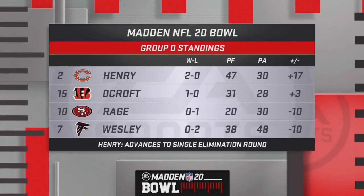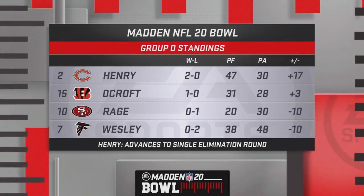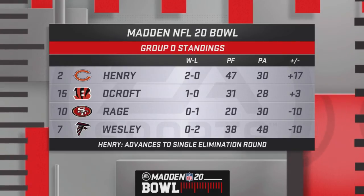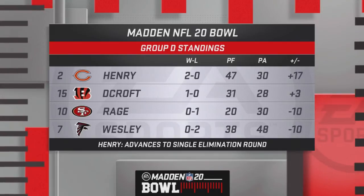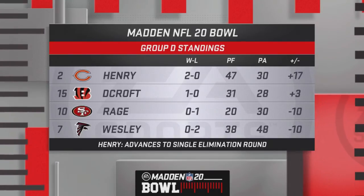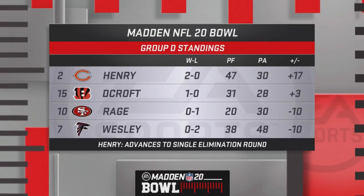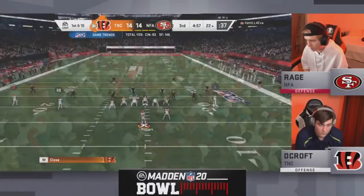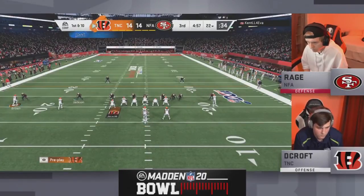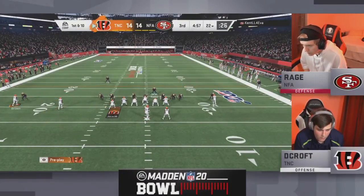Look at these standings — if Decroft wins, you get two really interesting matchups: Henry vs. Decroft for the bye, and then Rage vs. Wesley in an elimination game. But if Decroft doesn't win, they both go to one and one and things become a little murkier. Group D has proven to be filled with 'D for drama.' Either way it pans out, we're going to have an intriguing next matchup — if Decroft wins, both guys go 2-0, winner gets a bye, and the other game will be the elimination game. A lot at stake here in Group D.